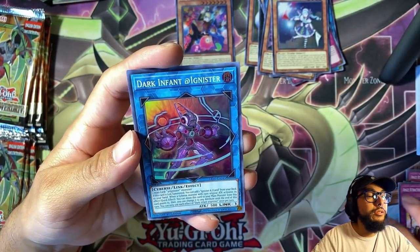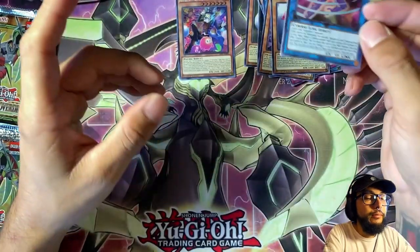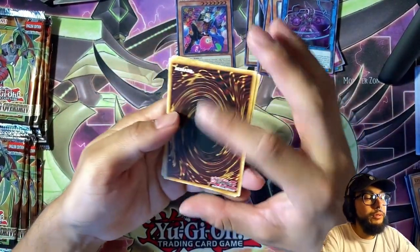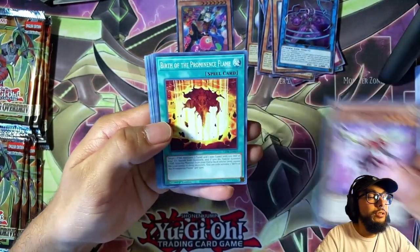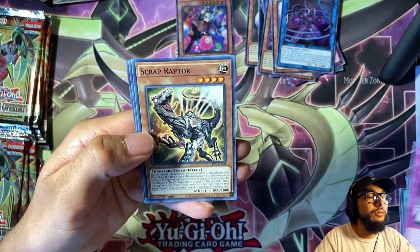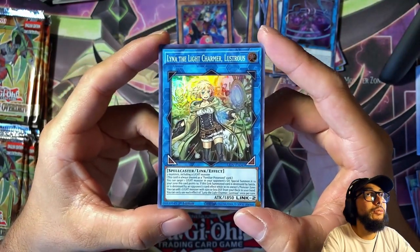Amaze Attraction again, and Dark Infant at Ignister — sick, Ignister link one! That deck is kind of expensive to build — I've never tried to build one of those. Arm Sage, Birth of the Prominence Flame, one by one, Spriggins' Booty, another Starry Night Seal, I Challenge You, Scrap Raptor, Boo Boo Game, and another Lina the Light Charmer — that's two in the same booster box, awesome!